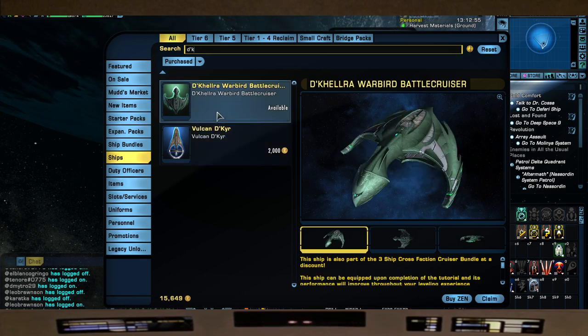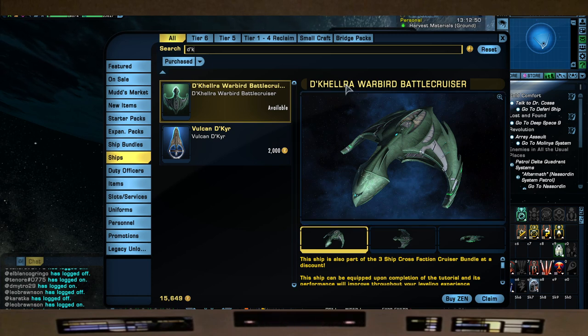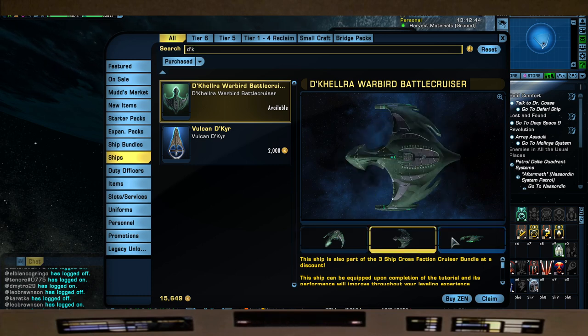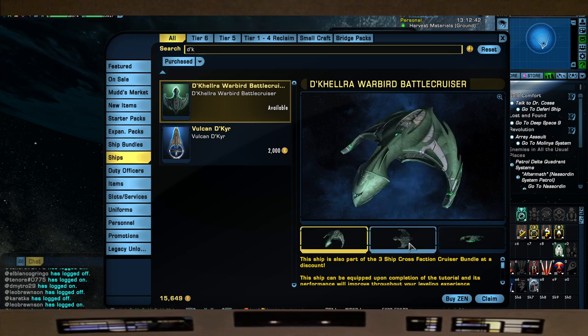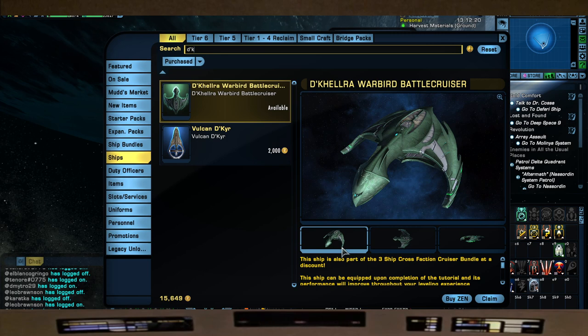Next up is the Dekelra battlecruiser, which is the Deridex - a typical 4-4 cruiser but it does have an updated skin now. I will be doing another build on this in the future just to show what I can do with it and have fun on the Romulan side. It's a Deridex - very iconic. When you first saw this go up against the Enterprise-D it was a sight to see, very menacing at the time, and it still kind of holds that weight in terms of aesthetics.